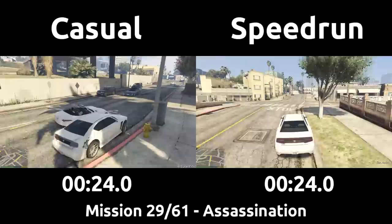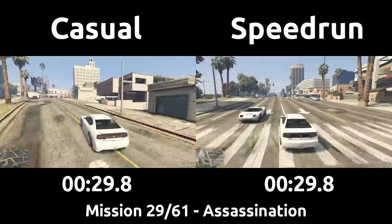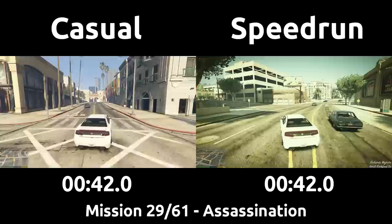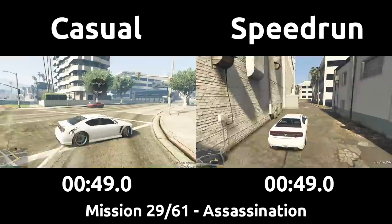The speedrun takes ideal lines backwards to head out of the beach area, then takes a direct path with minimal turns over to the hotel, instead of the GPS route the casual will follow, which technically is a shorter distance but takes much longer to travel due to all the direction changes it requires. There are of course also lots of improved driving techniques and tricks done by the speedrun covered in other episodes and videos, and a playlist of this series can be found in the description.